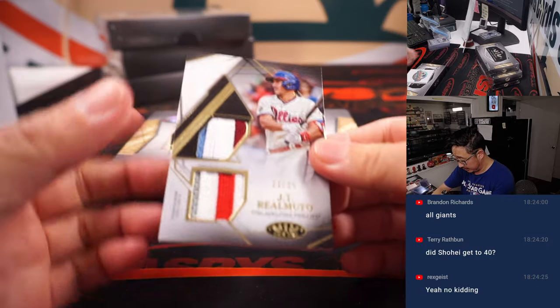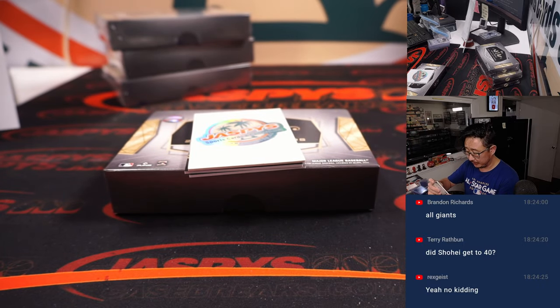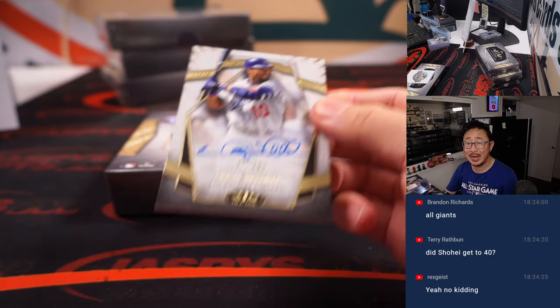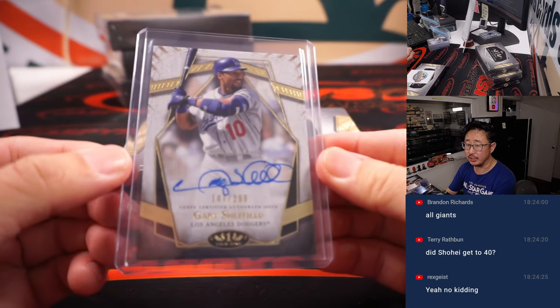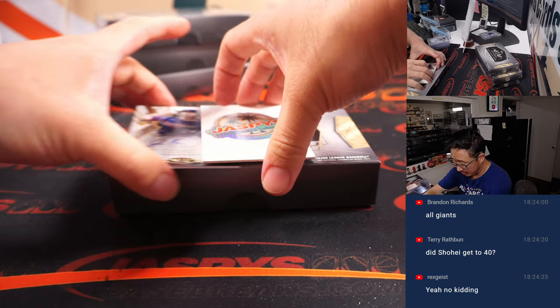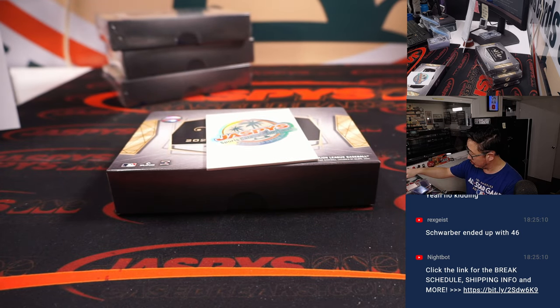21 out of 25 — nice color for the Phillies, James. Dual relic. And we got some Dodgers — 147 out of 299, Gary Sheffield. Great bat waggle for Gary Sheffield, that's for Brandon Richards and the Dodgers. Joe Ryan for the Twins, 101 out of 299 — that's for Jonathan and the Twins.